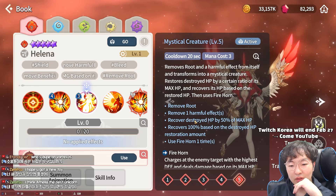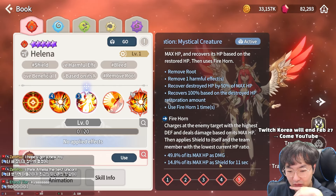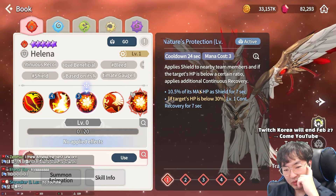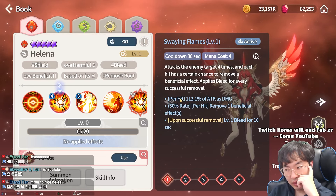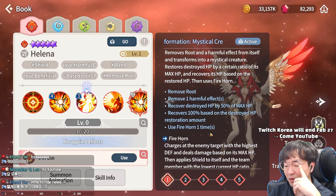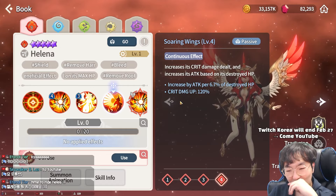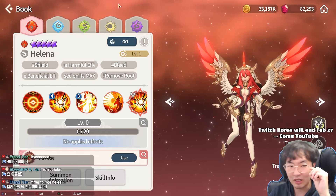But when she uses the second skill again, it removes one harmful effect, recovers the destroyed HP, and fires a horn dealing max HP as damage. Critical damage — all of this is good. But I don't think she's great, because when she's a horse you need to focus on max HP, but when she transforms to human you need to focus on attack. So is she an HP-based dealer or attack-based dealer? I don't know. The passive critical damage of 120% is awesome, but in human form she only has 50% HP, so she's very easy to die.